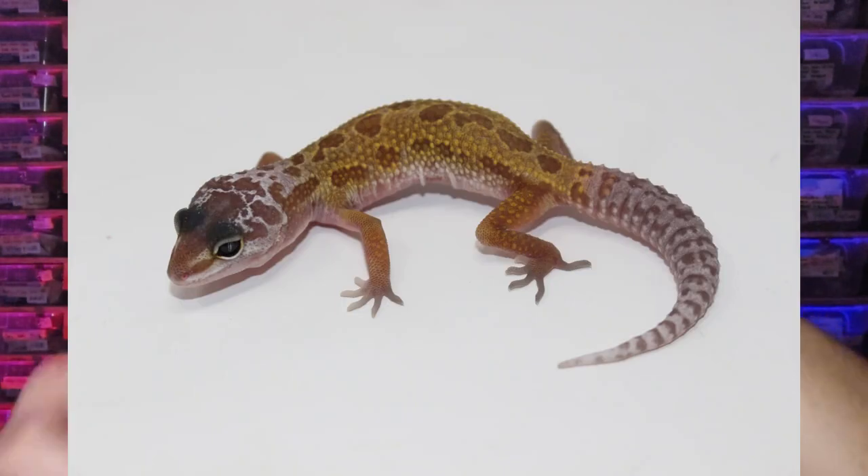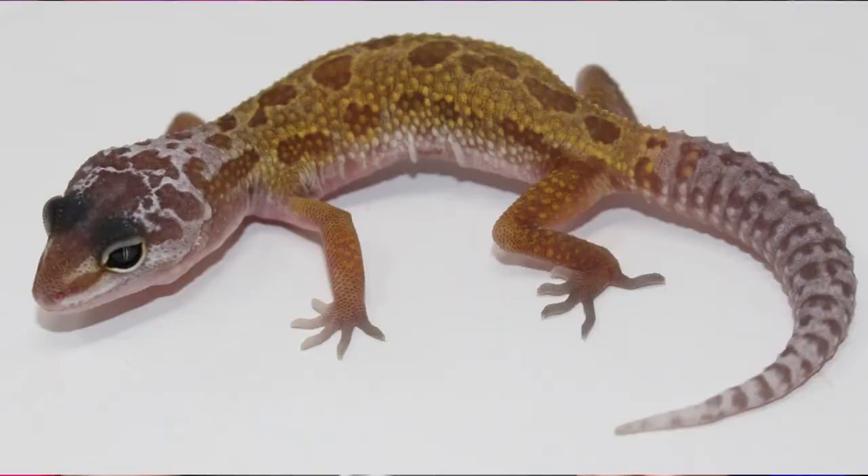Now let's start off as babies. Blizzard and Murphy's patternless are so easy to tell apart in their base form, because when you start mixing a whole bunch of genes together it starts messing with the genetics, the pattern, and the look of the animal. Let's start with the base gene comparison. Murphy's patternless, contrary to its name, actually has pattern on the babies a hundred percent of the time. I've never seen a Murphy's patternless in its base form that has no pattern. Take a look at this picture on screen — this is a great example of what Murphy's patternless geckos look like as babies.